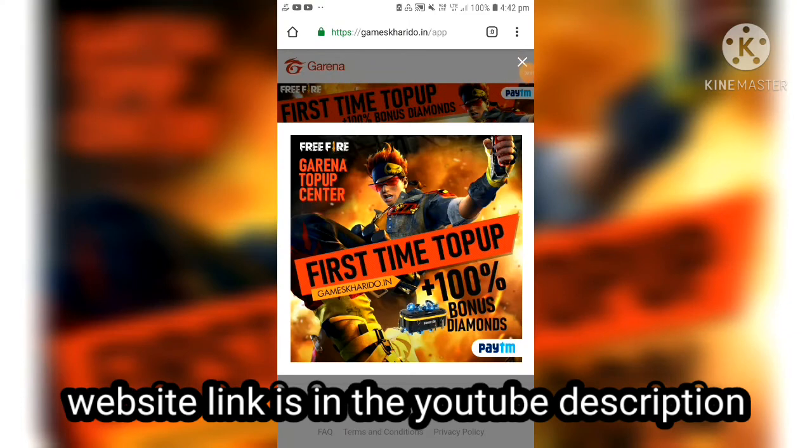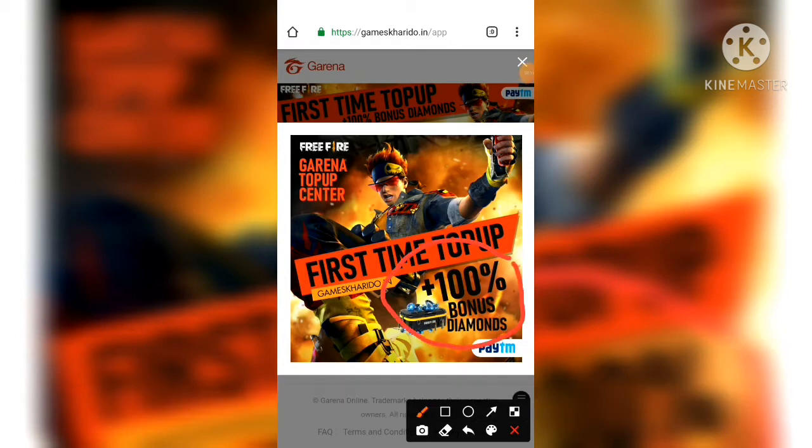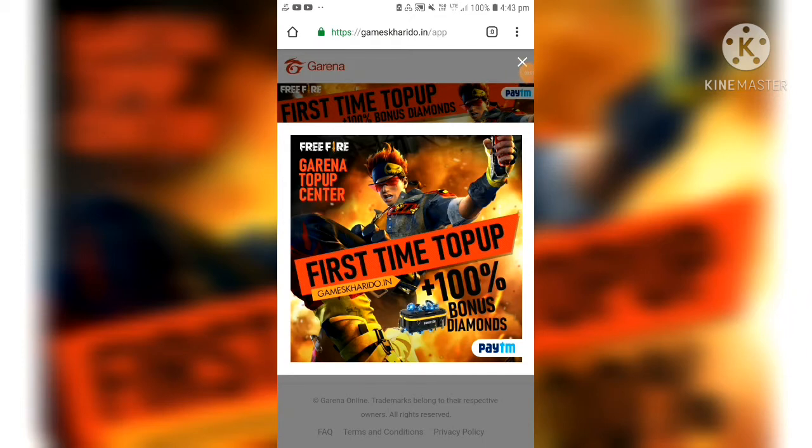I've given a link in my description, so from there you just have to click on the link and this kind of interface will appear in front of you. You can see it's clearly written here that 100% bonus diamond means if you top up 100 diamonds you will get 200 diamonds. This website is gamekharito.com, which has a collaboration with Free Fire — it's a very genuine website — so you can easily top up diamonds from here.